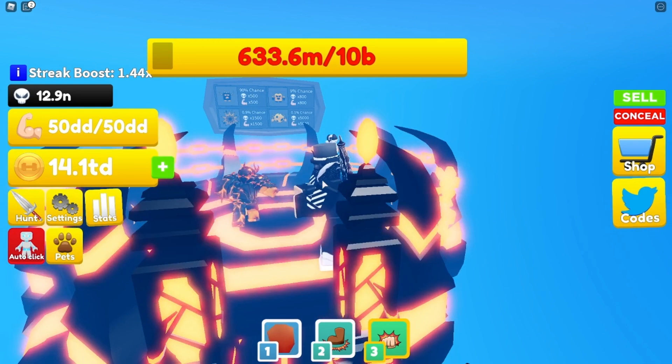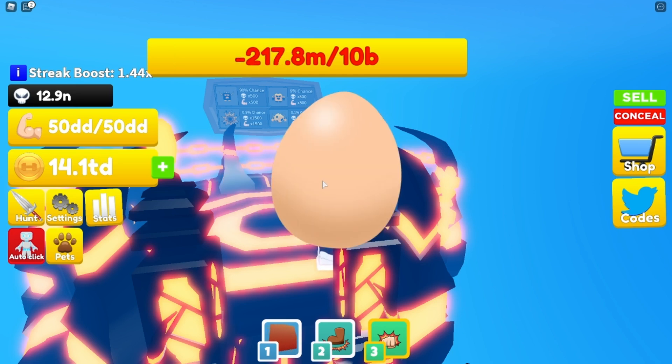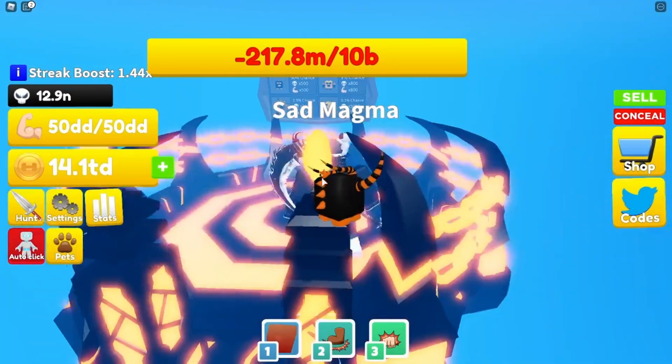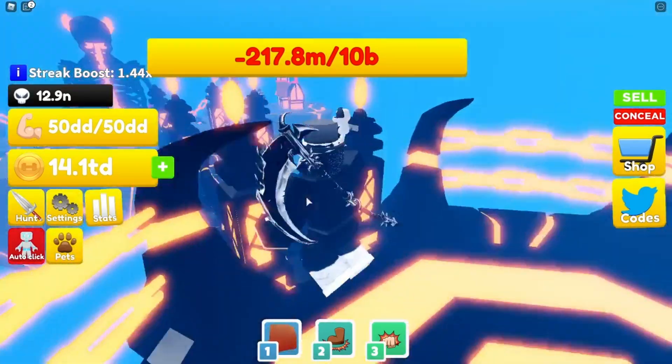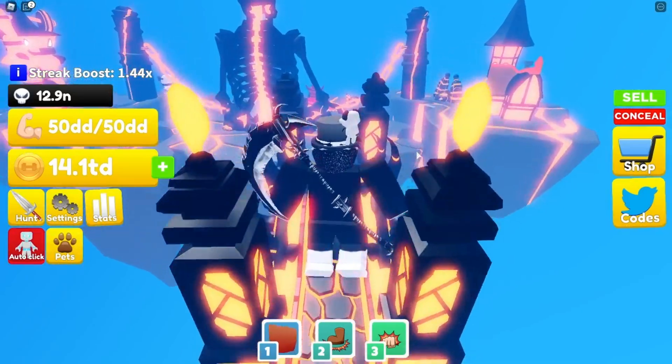We're about to kill it again — do we get one egg, two eggs, or three? This time we got one egg and another Sad Magma. But honestly this update is pretty cool — that's basically all there is: the new boss and new hell weights.